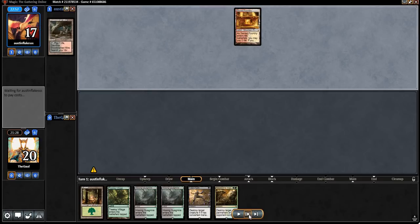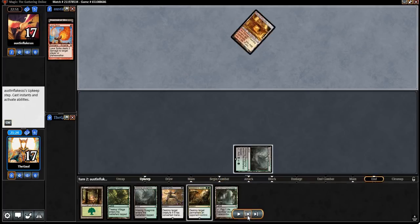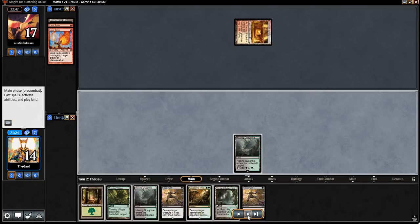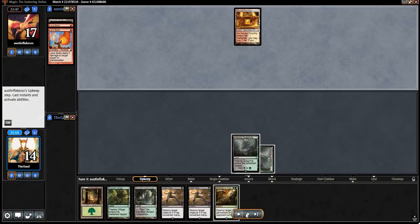They're going to fetch, Foundry, and Lava Spike. We have another land — not very exciting. We've got to play the Quagmire there so we can Fatal Push next turn. They play another Lava Spike — another one-lander. At least they're not going to start Eidolon taxing us quite yet. We'll just deploy another creature land and pass, holding up Fatal Push. We've got two in hand now.